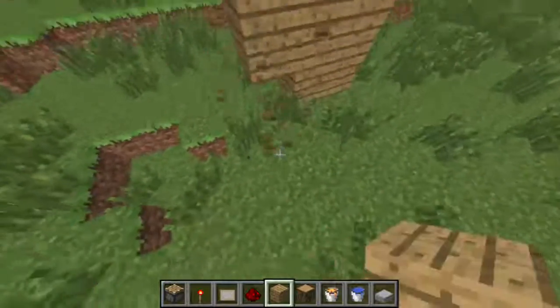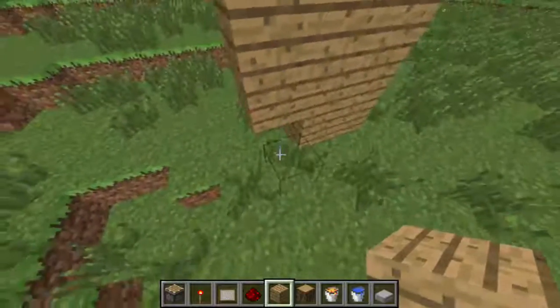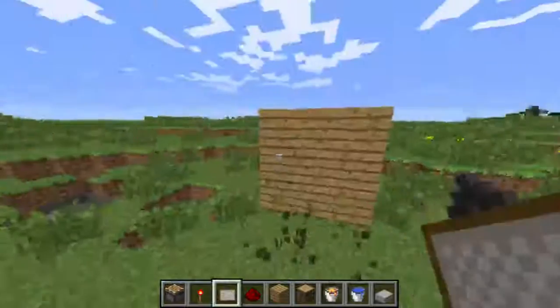Oh, placing blocks on top of grass - it usually breaks the grass block. That's why nobody builds in this biome anymore. Oh, now they do, but they never used to.